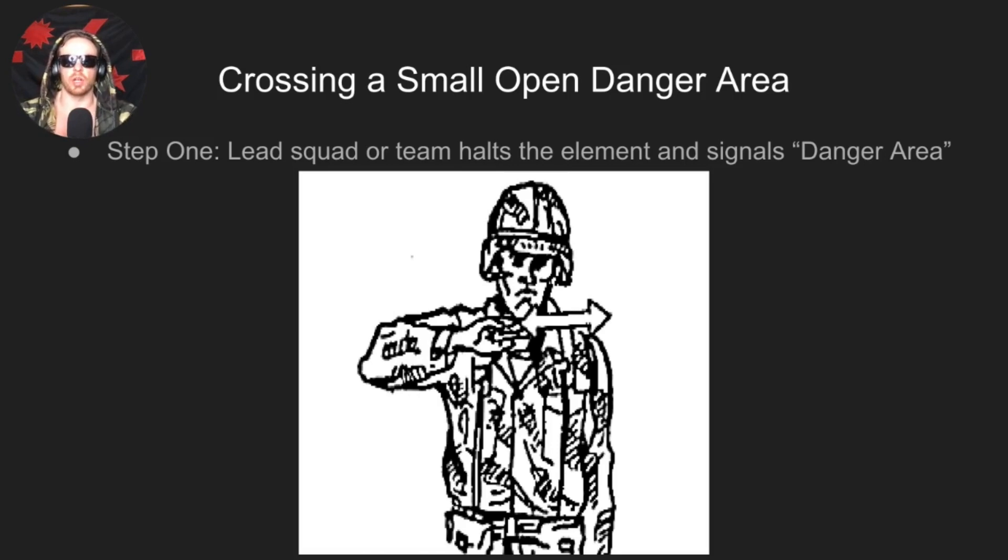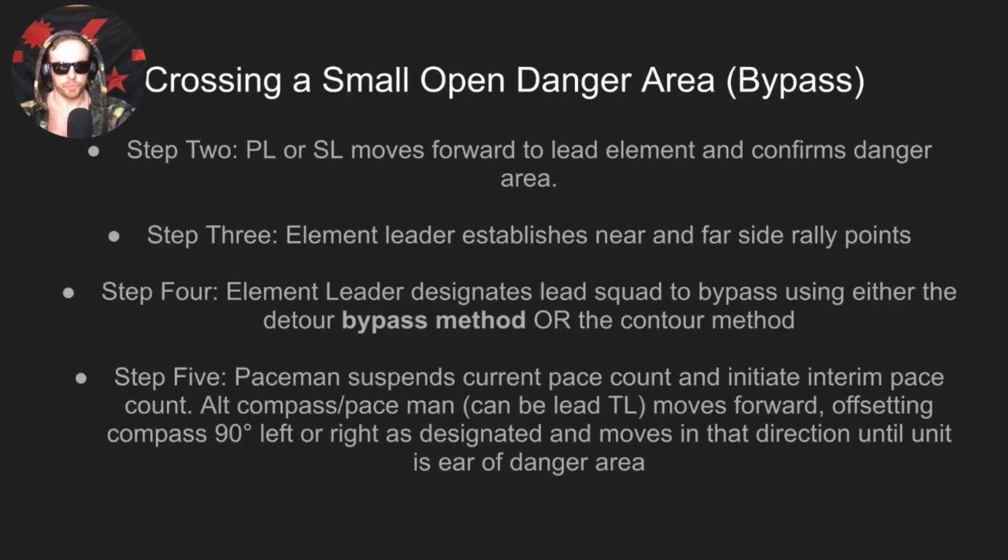For small open danger areas, step one: the lead squad or team halts the element and signals a danger area. For an open danger area, the signal is a slash across your neck — similar to the linear danger area signal which is a diagonal slash. Your unit may have different SOPs, but this is the general open danger area hand and arm signal.